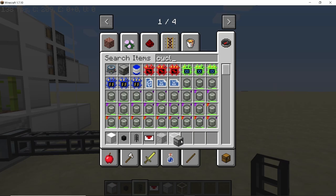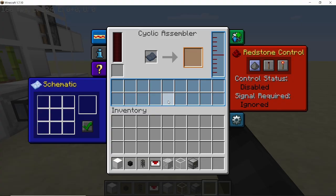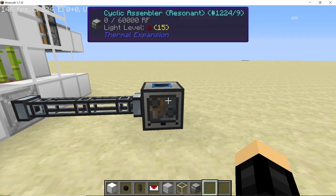Now extend some more item ducts which will go into the cyclic assembler. The cyclic assembler is a block from Thermal Expansion and what it can do is basically craft items for you. Take your cyclic assembler and on the left hand side set it to input the power, which is the blue color.